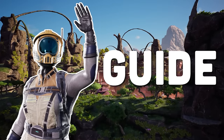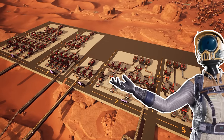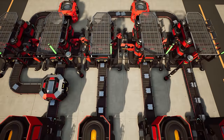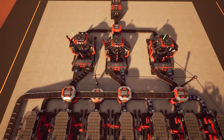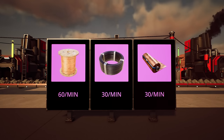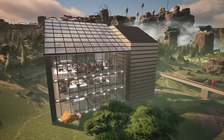Hey everyone, in this Satisfactory guide video, I'll be showing you how to build a basic starter factory using modular layouts in order to automate all the basic resources you will need in tiers 1 and 2. I'll be showing you 5 individual layouts that you can put together in a way you feel best in your own factory.